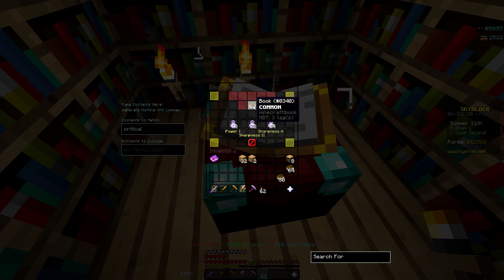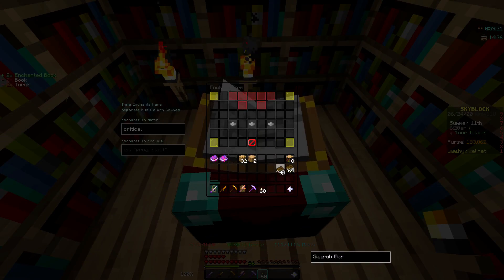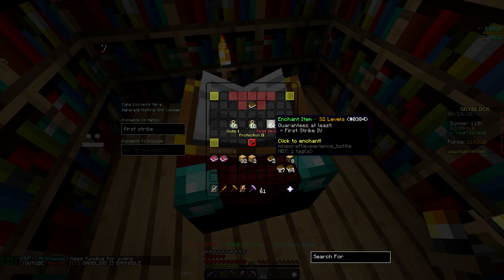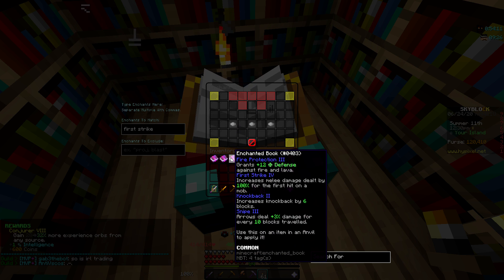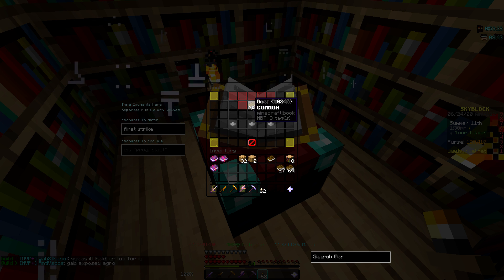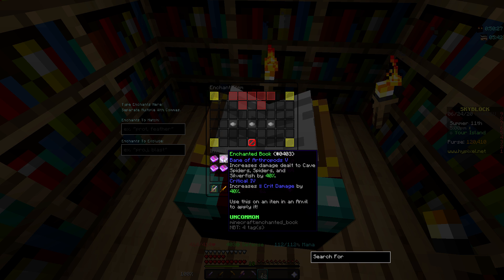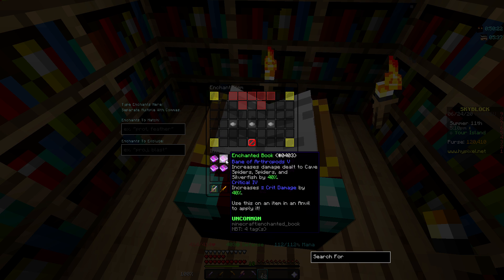Next I'm going to try for Critical, which is also a level 44. Got that one. Next I'm going to go for First Strike, and this doesn't need very many levels at all. I'm having no luck getting it at that level, so I'm going to try to raise the level a little bit. There we go, finally — First Strike 4. Oof, it did get Knockback too. And now with my remaining levels, I think I'm going to go for Giant Killer. I actually just realized this is Critical 4 and the max level is Critical 5 — I must have not realized that when I enchanted it. Damn it.